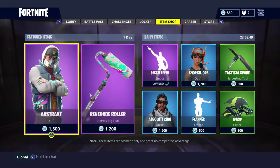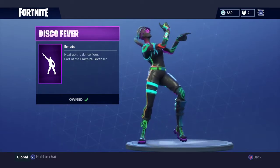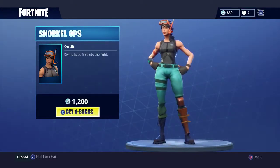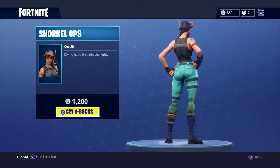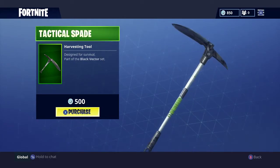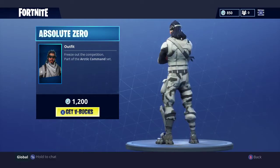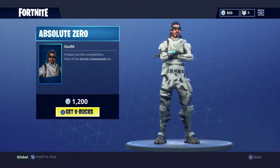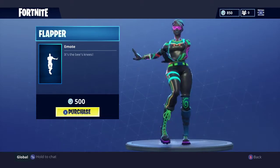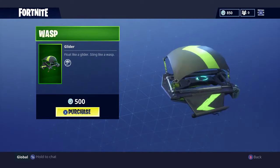Definitely let me know if you're going to get that set. For the daily items we have the disco fever emote — it's a classic. We have the snorkel ops outfit. Next up we have the tactical spade harvesting tool — pretty awesome. Next up we have the absolute zero outfit. The flapper emote is the bee's knees. And lastly we have the wasp glider.